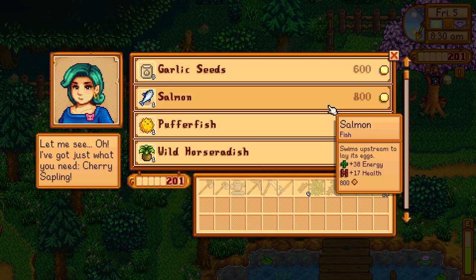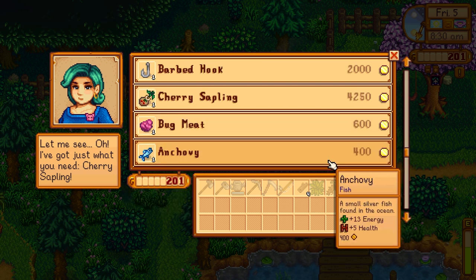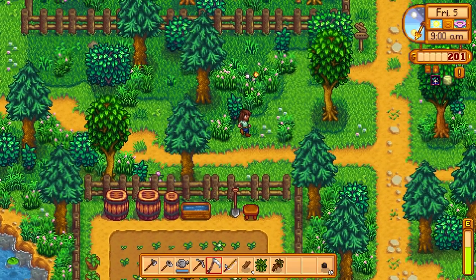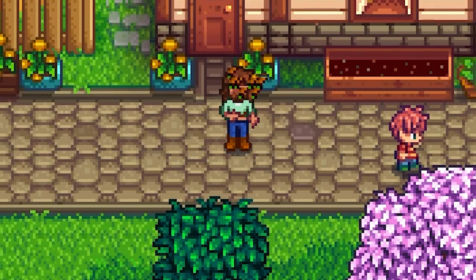What do you have today? Ooh, garlic seeds — those would have been good to have. And a cherry sapling. Nothing that we can get right now. Let's head up to the mines — we're going to go up there and see if we can find anything. Found a field snack — we'll eat that.